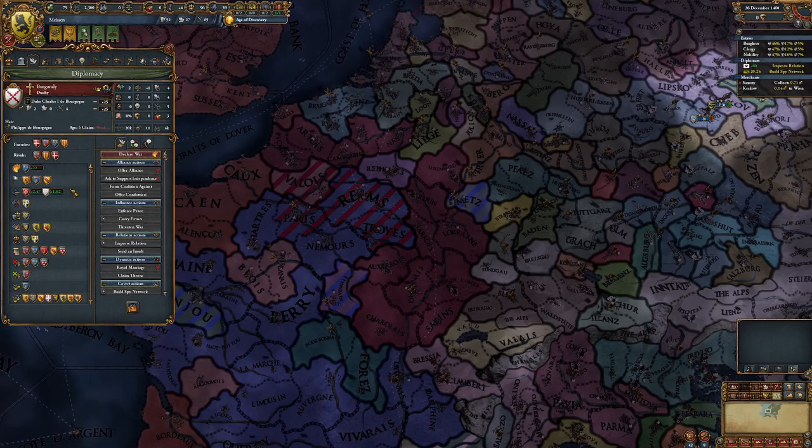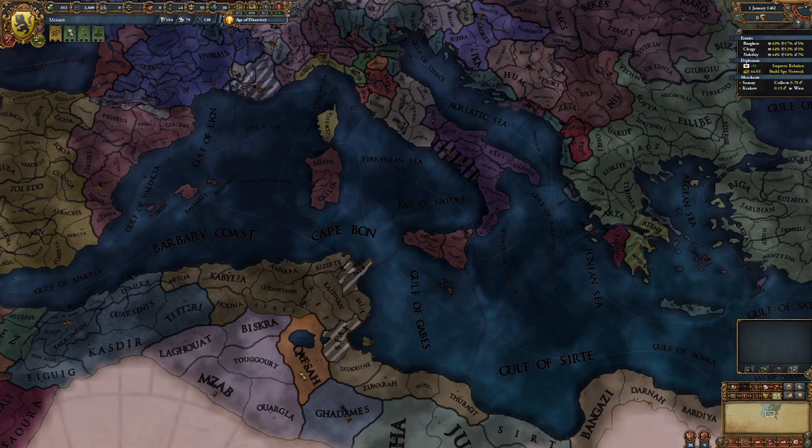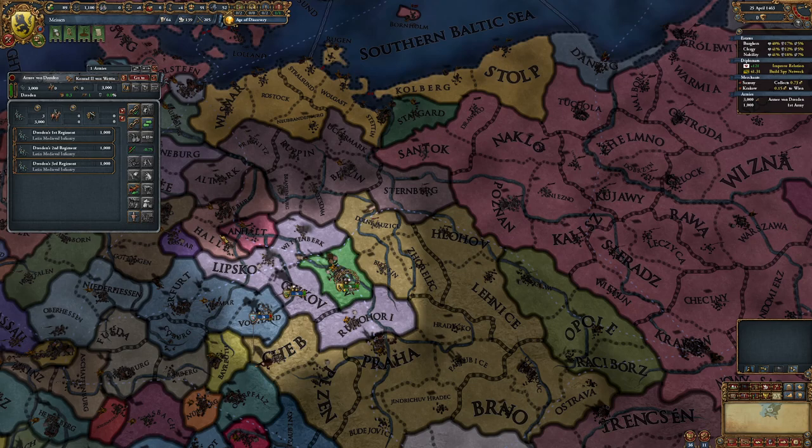Whilst we wait, let's have a look around the world. Paris has been occupied by Burgundy. You're fighting Cyprus and your capital got occupied — come on man, you're better than that. We really lucked out with this ruler — he's a 1-1-2. Is he at least a good general? No. Why would he be?